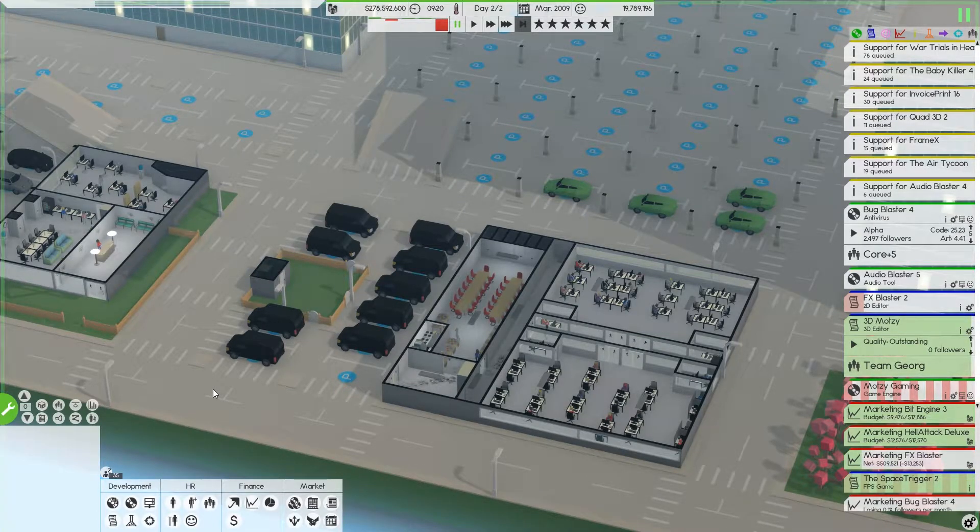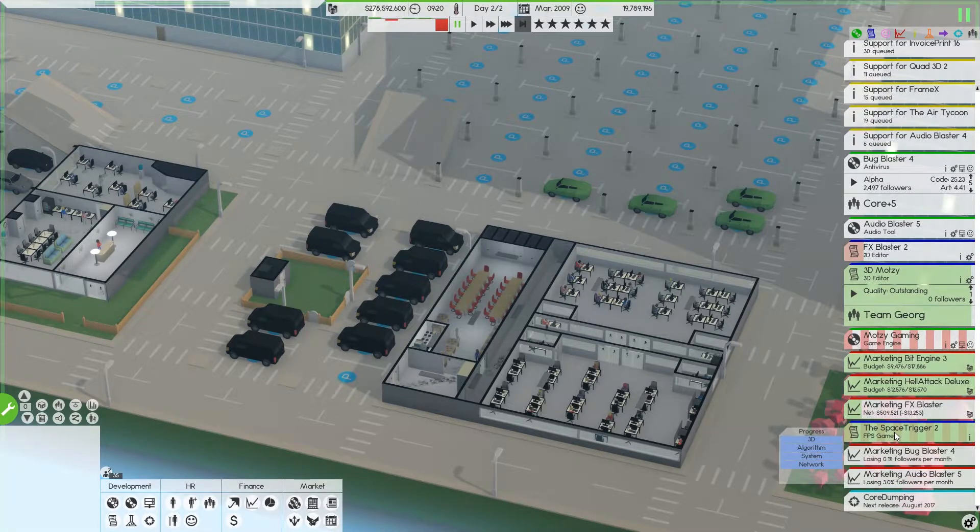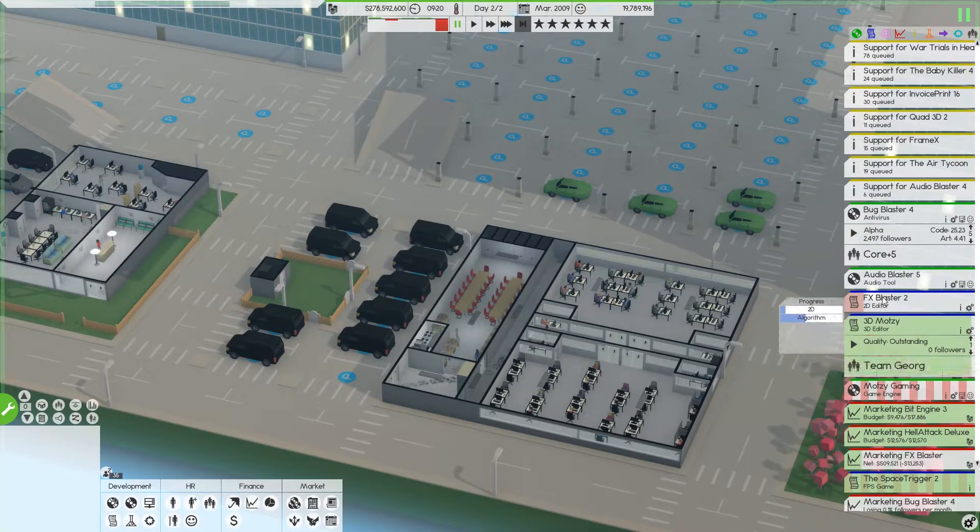Welcome back to Software Inc Season 3, we're just gonna keep rocking and rolling. 3D Mozzi is just about done in development — I need to move it on. I'm always hesitant when it comes to design because you can actually over-design and it'll start to bring these bars down. FX Blaster 2 is moving along nicely — that's the wonderful Mozzi gaming engine.